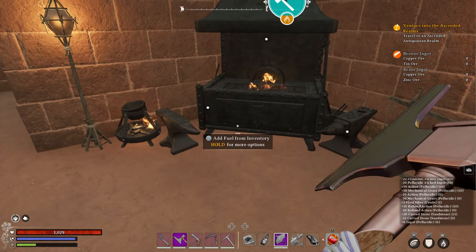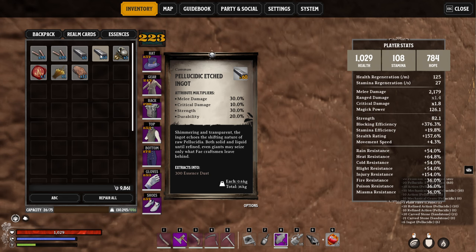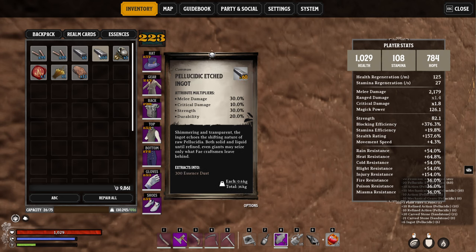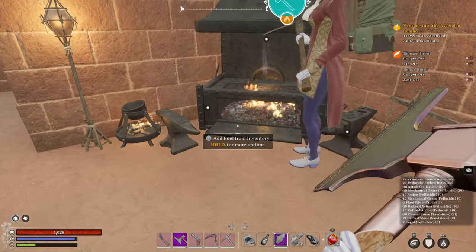Now remember, we started with this one here — that's 30, 10, 30, 20. Now if you look at the results after what we just did, we have 60, 20, 60, 40. You notice it's twice the amount. See that? Twice. We just stacked the stats on this ingot. And so that's the entire process itself.